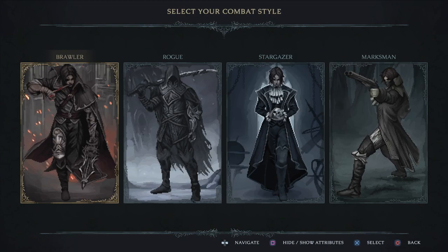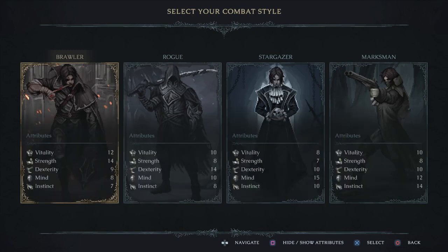We're going to jump into a new save slot here. I want to cover something quickly before we jump into the game: although each of these starting classes have varying stats that lean towards one type of playstyle — strength-based weapons, dexterity-based weapons, the Stargazer focuses on spells, and the Marksman on guns — regardless of which character you pick, you're going to have the exact same starting weapons. So the character selection doesn't have as much influence as you might think.